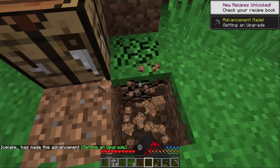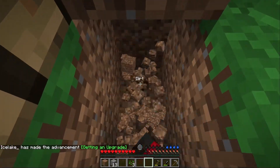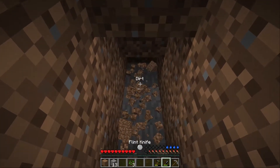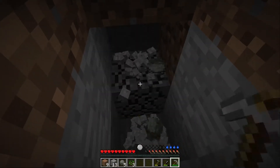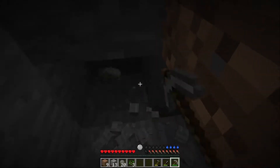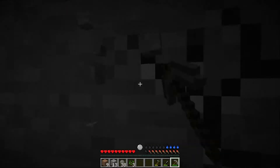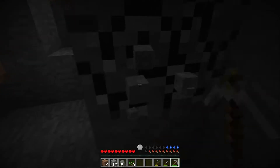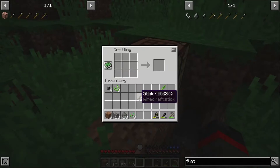First off we're gonna make a pickaxe so we can go get some cobblestone. Right now we're just digging in the dirt and there we go, we got some stone. It's just like basic Minecraft starting off — except instead of a set of wood tools you start with flint tools. We're just gonna mine some rock out here, not a whole lot, we don't really need it for much right now except for a couple basic tools. That should be about enough — we're gonna come up to our crafting table.